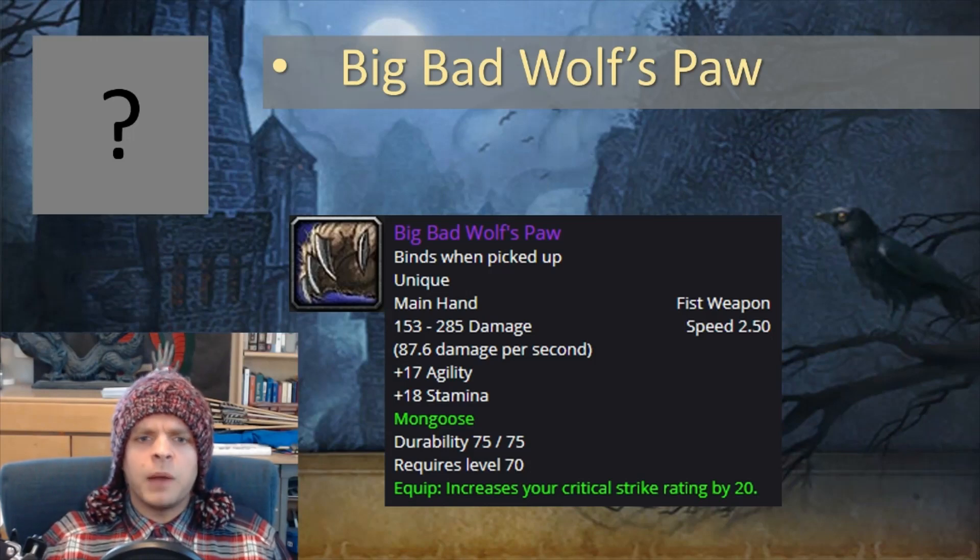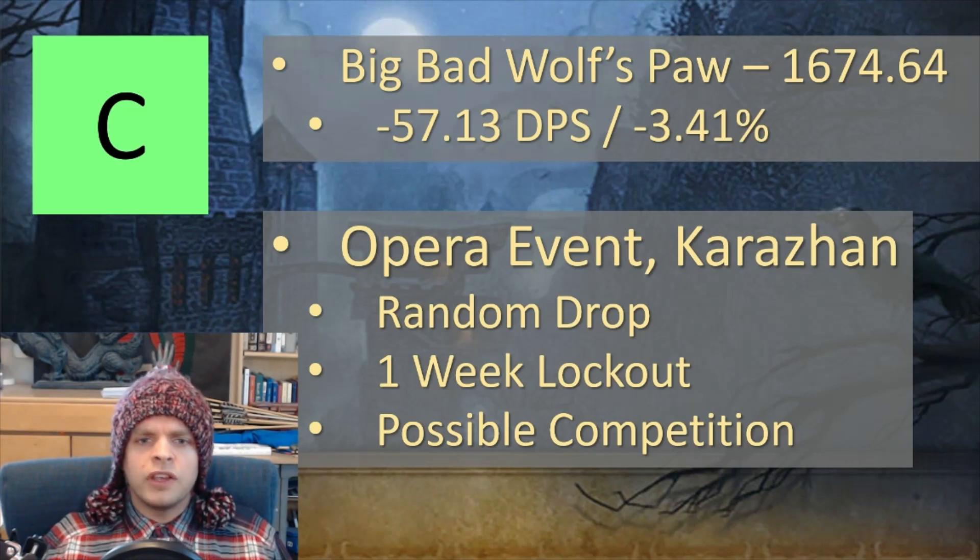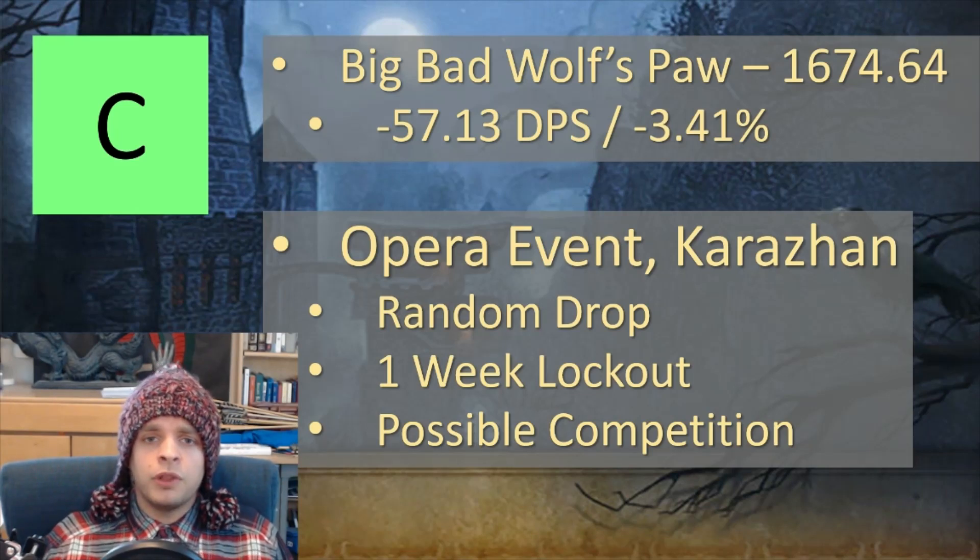Next up we've got Big Bad Wolf's Paw, another C tier weapon coming in at about 3.4% worse than the best options. This again comes from Karazhan, the Opera Event. Similar to Fool's Bane, it's a random drop on a one-week lockout. You can't reliably get this, but you might get lucky and wind up with it pretty early.